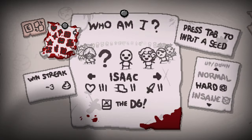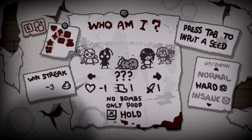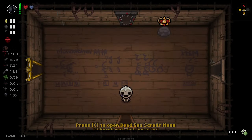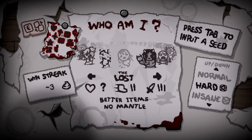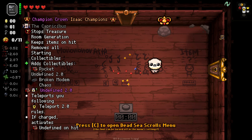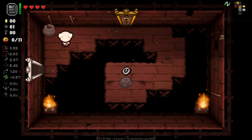Like I said, I'll try to remember to timestamp that for people. Let's do a Greedier mode run as someone we haven't greed-moded as before. We could just do Tainted Dessert — I feel like we played as him recently. Let's go Tainted Eden, Greedier mode. Pretty good active item I've got to say, and Thunder Thighs — ooh. That really puts our speed in a bad spot, so we're hoping for a speed up. We got an extra penny though.